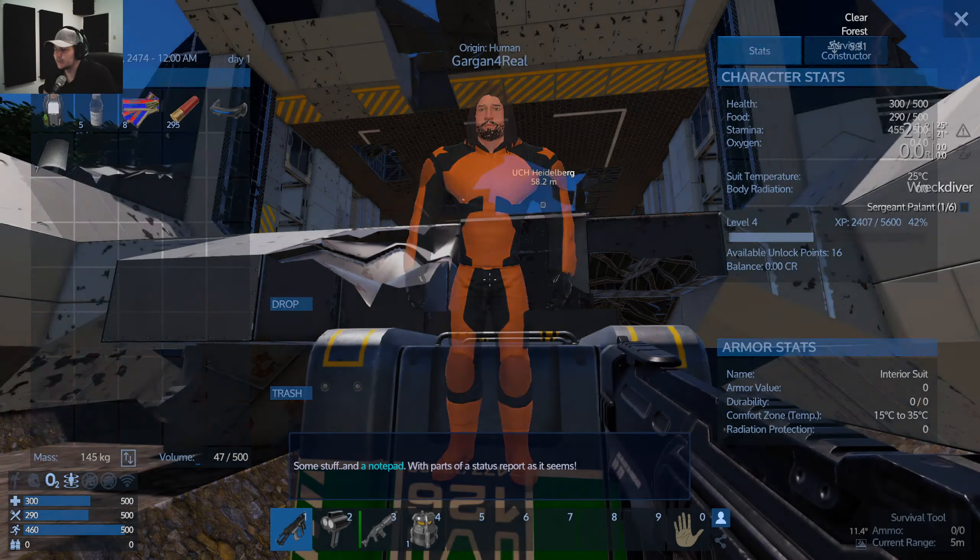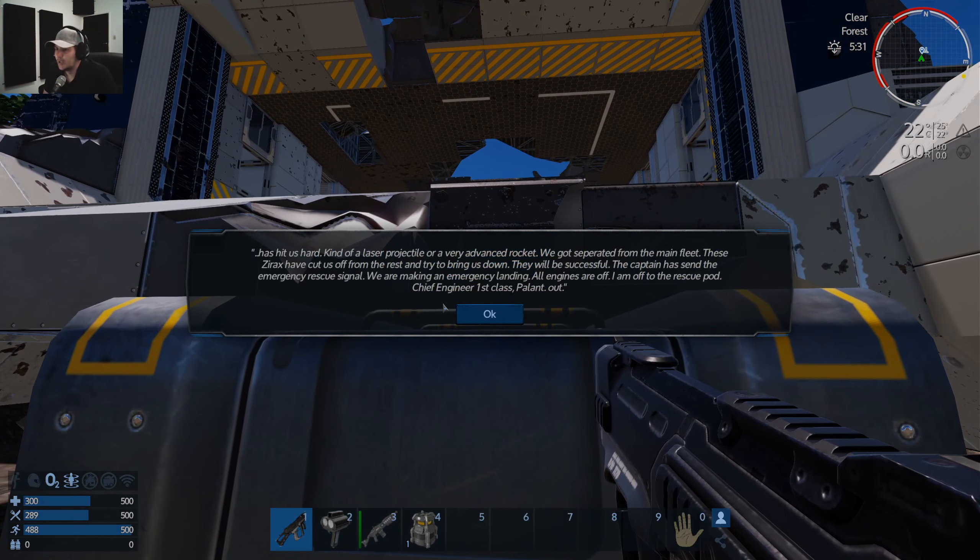We got our first key card. A laser projectile or very advanced rocket hit us hard. We got separated from the main fleet — these Xyrax have cut us off and tried to bring us down. They will be successful. The captain has sent the emergency rescue signal; we are making emergency landing. All engines off. Chief Engineer First Class Talant out.